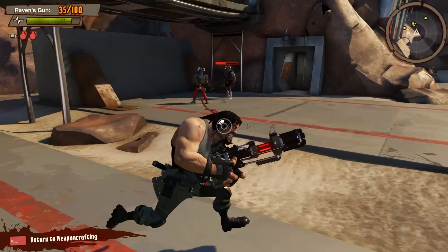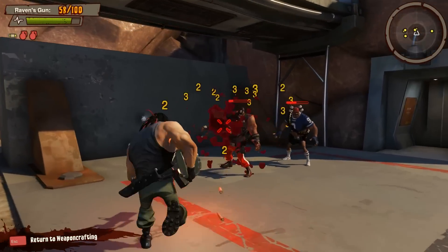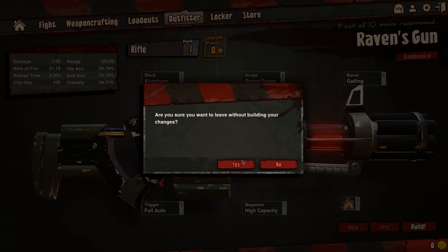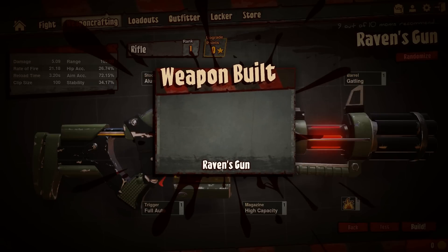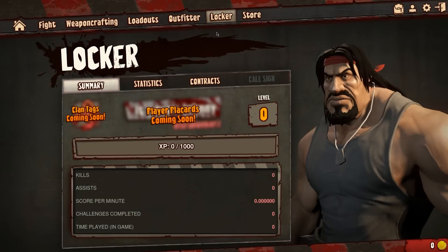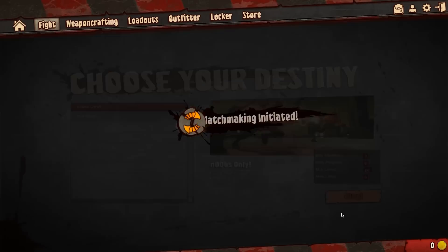Yeah, you know what? Let's give it a try. Let's just go straight up. Let's see what's the outfitter. Builds. Awesome. What a silly name. I need a better name. Locker? Okay, you know what? Whatever. Screw it. Noobs only. Play.